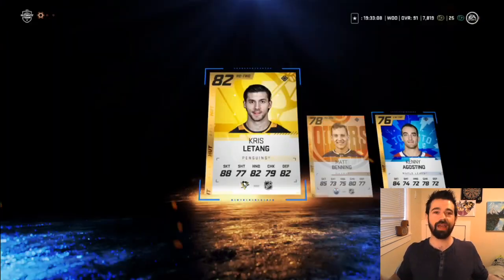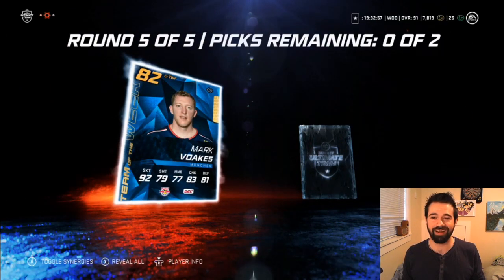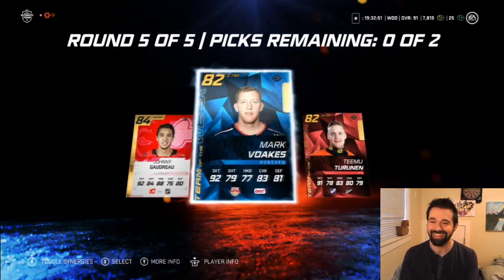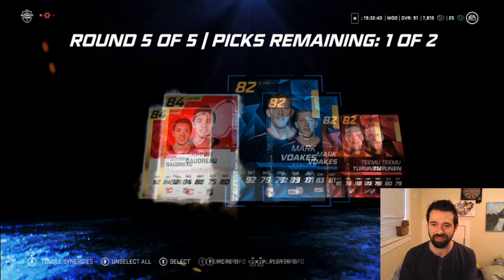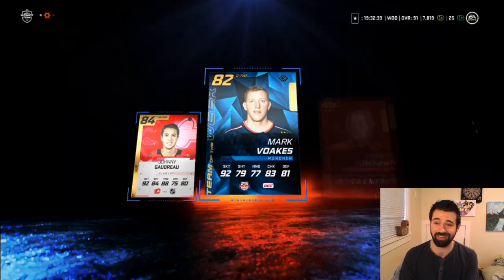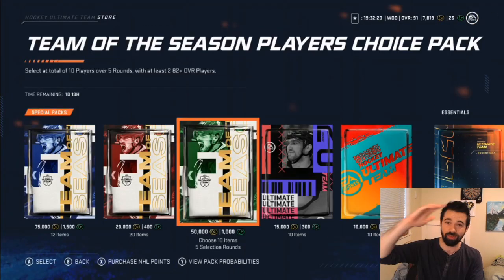We'll take those two and now the big round - round five! Starting with Johnny Hockey - Johnny Hockey's not bad! I got a Team of the Week card - Mark Volks! I pulled two Team of the Week cards! What is this - what in the world? I guess I'll take these two. I don't know - wait, that's not like a Team of the Season, is it? No, just two weird Team of the Weeks. What a weird pack, what a weird video. Hopefully you guys enjoyed watching - until next time, this is Foster the Canadian saying see ya!